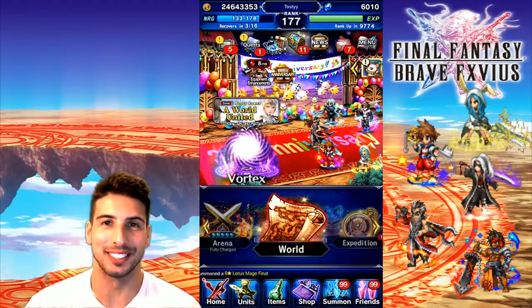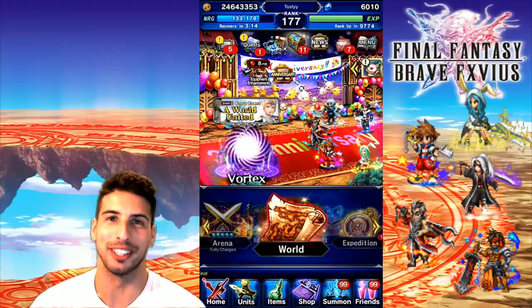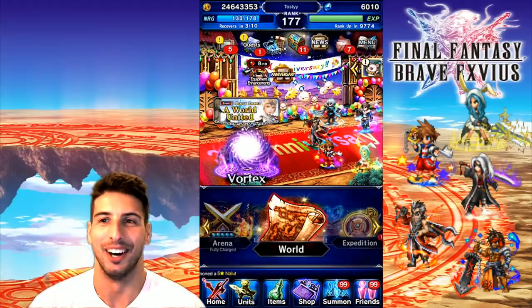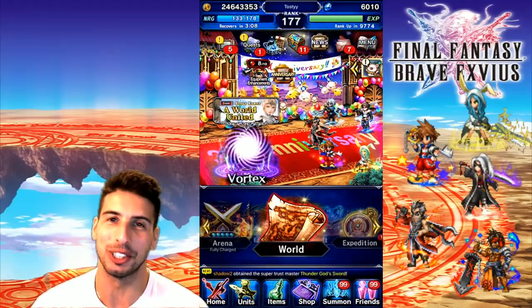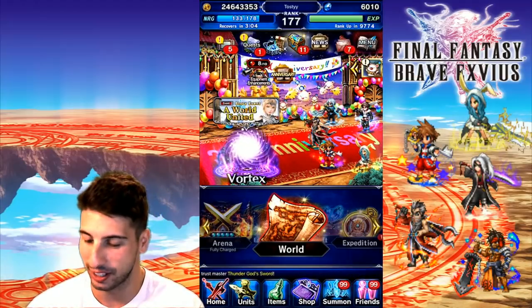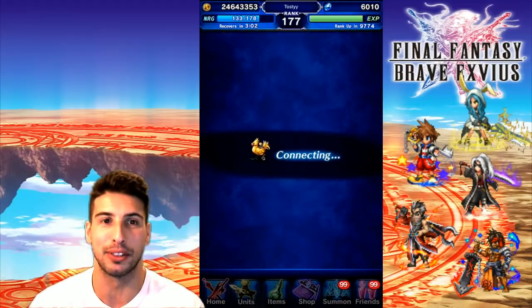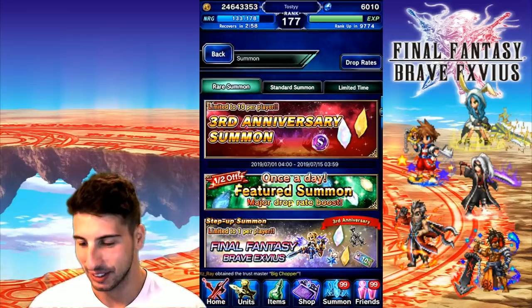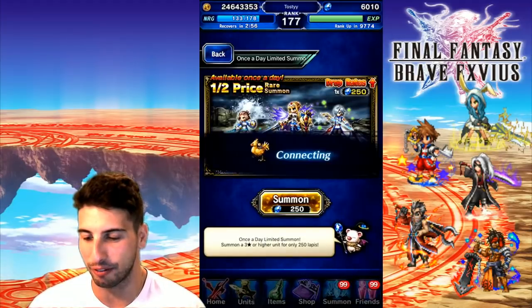Hey, what's going on guys, it's your boy Tosy and today we are back with another Final Fantasy Brave Exvius video. Today, World United CG Charlotte is officially out and yes, we're gonna try to summon for her. Happy three year anniversary and best of luck for your summons, so let's start this thing off.